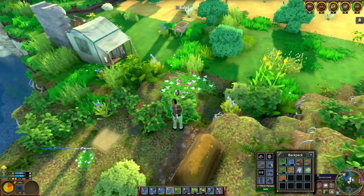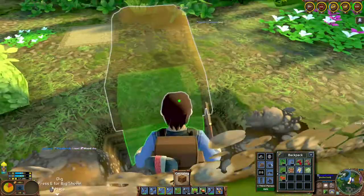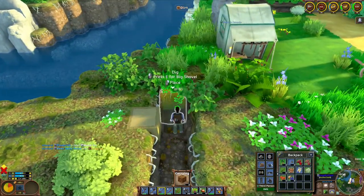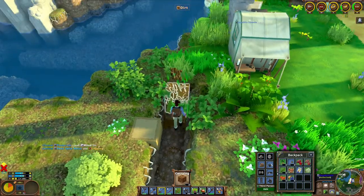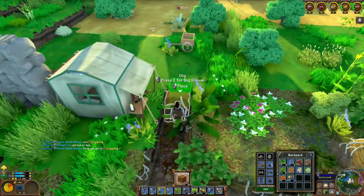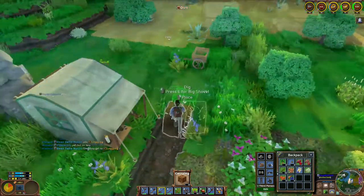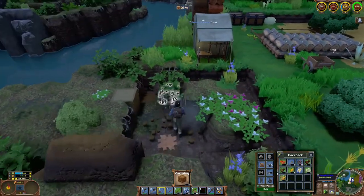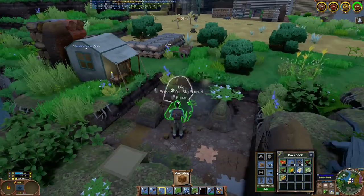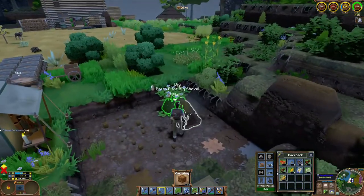We've reached the part in the video where we're going to build our first home. We have all the resources we need and we're ready to go. The first thing that I like to do is clear an area using the machete, and then dig out an area for the floor — in this case, a six by six hole. On this server they have big shovel, which allows me to carry more than one piece of dirt just by pressing E, which definitely makes things a little bit easier. Some servers don't have big shovel or any mods at all, so you'll just have to shovel each piece of dirt individually, one piece at a time.